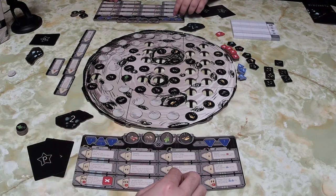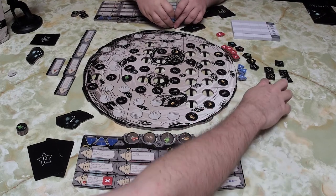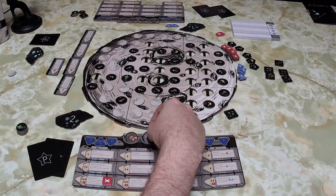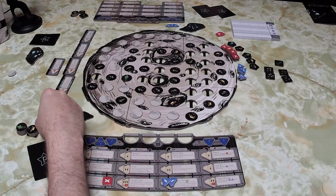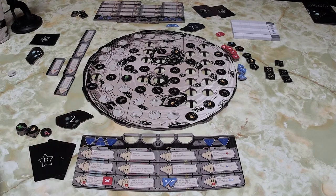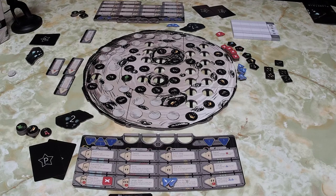Grant does return and refit with all three energy, turning in resources to score big. He gets to choose an upgrade and picks upgrade drone again, placing it into the transport system.